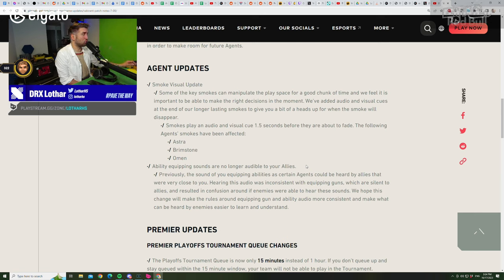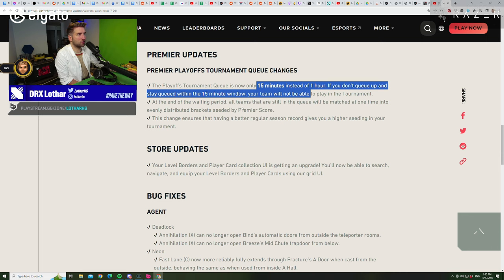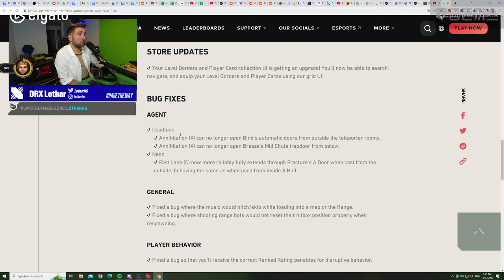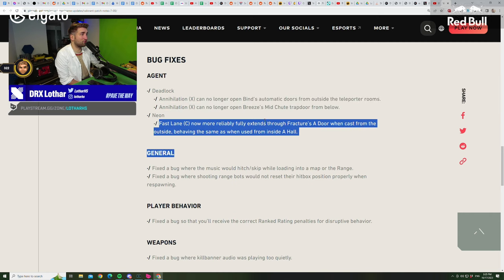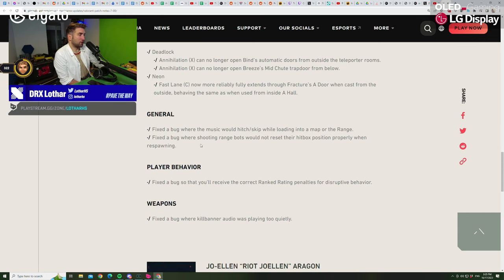The other changes are not really important. Premiere is a good change but not important — it doesn't really change much for the game itself. Store updates, not important. Deadlock gets changes, but actually in the other direction — it's not a buff, it's a nerf. You now have no way of opening automatic doors on Bind and Breeze, so that's good. And Neon on Fracture — thanks for the bug fix, but we can't play Fracture in competitive right now so it's not really important. But I like when they fix bugs.